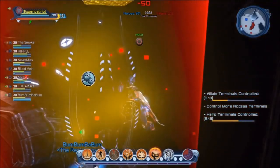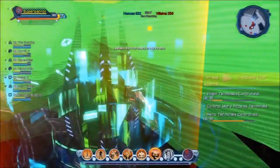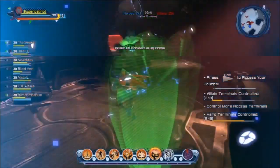The Watchtower's first stage consists of a capture and hold that, when won, gives your team an advantage in the second stage's capture the flag segment.